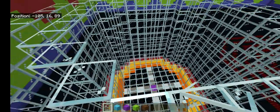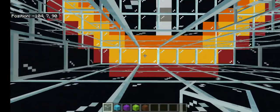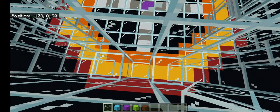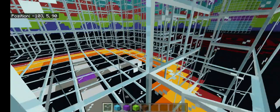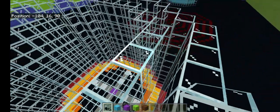Now that that's done, you're going to want to place your entrance. For me, I'm going to put it right here. So you're going to come down here and go 1, 2, and then do the same thing on this side. You're going to break these blocks here and here, and then place a block right there. Now you've got the entrance.